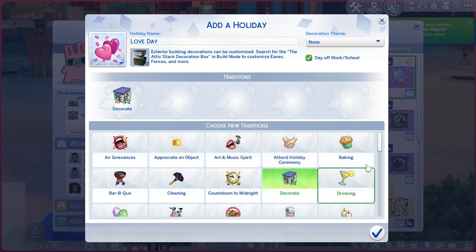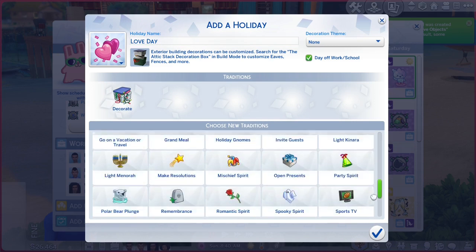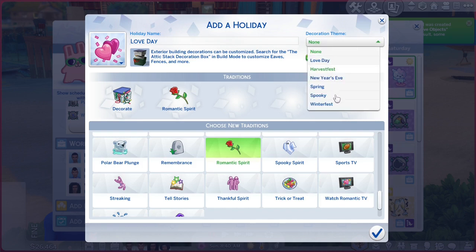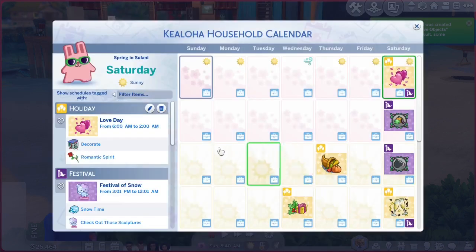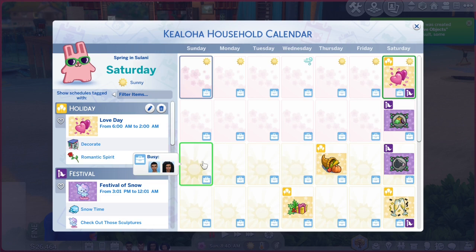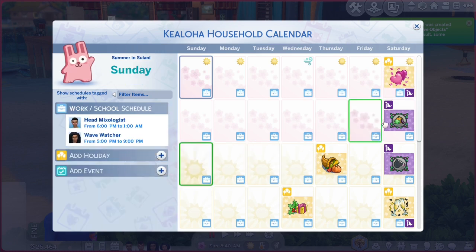I normally put Love Day on the first Saturday in spring. Part of the issue with that is that Saturday is when all the Finchwick fairs are, and I don't think they put in the fairs from City Living but the fairs from everything else are in for some reason. I also get rid of the date requirement because it's just annoying — dates take forever and it's really repetitive.